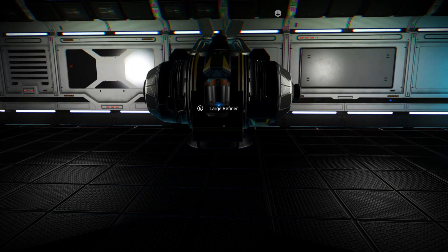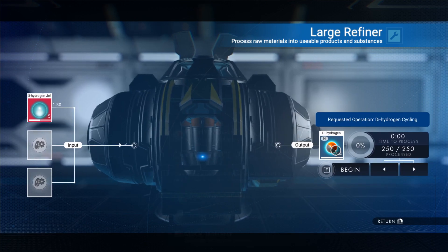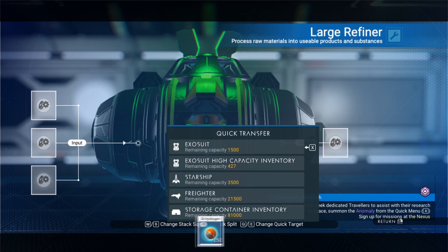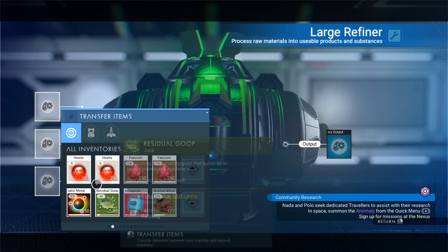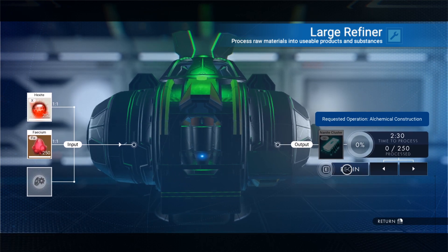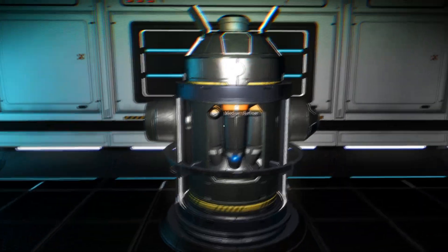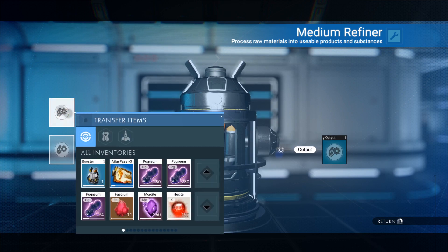So those are the options. I want to do a little bit of a nanite fest — I've been gathering up resources to make nanites. I'm going to start with Hexite and Phedicium, which gives nanites on a 1-to-1 ratio, so we'll just chug that through. Another option for getting nanites is Pugnium — it's about 25 to 1, but you only get around 10. It's really quick and I've got a great big pile of Pugnium, so we're just going to get rid of this.